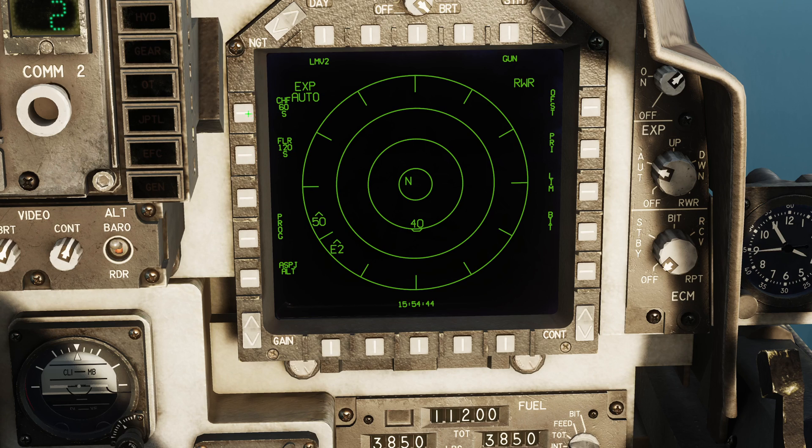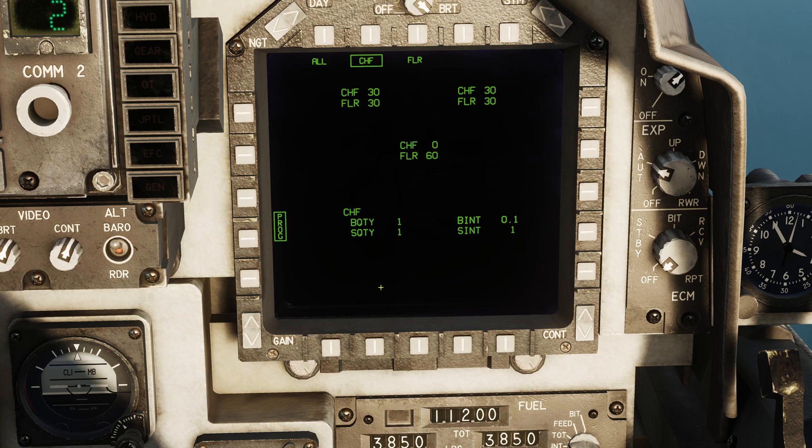When the dispensers are in S mode, a single push forwards on your countermeasures dispense switch will dispense flares. A single push backwards will dispense a single chaff. Pushing it to the right will dispense one of each simultaneously. Let's go to Prog, and this is where we can program our dispensers.